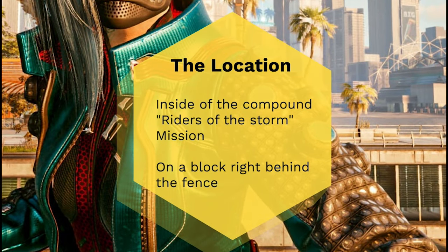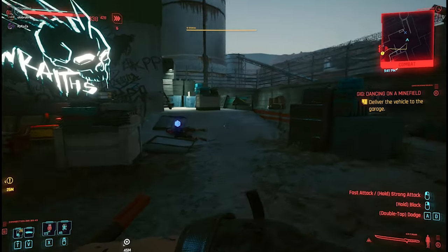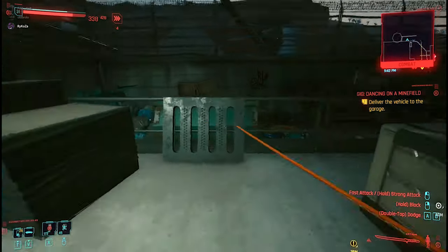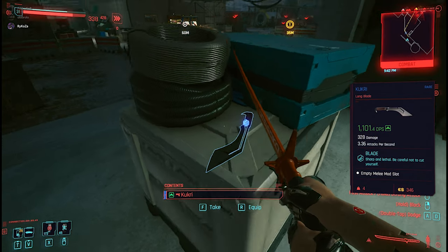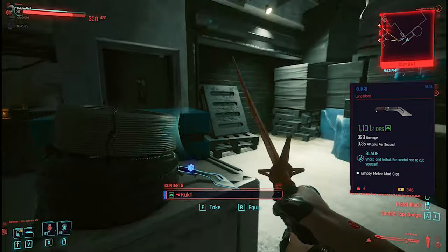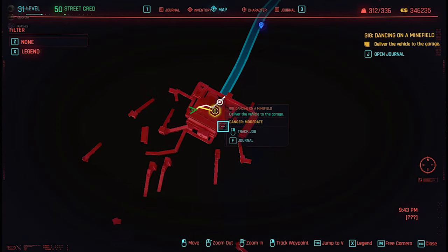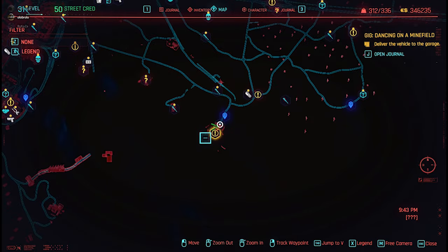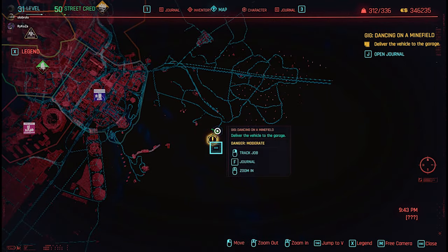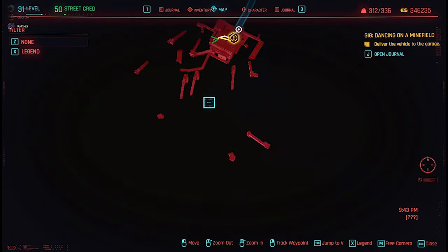The Kukri was right in front of me but it's very well hidden, so you have to know, or you have to have luck as I did. I will show you the exact spot. You do not have to have this quest active — I loaded an old save file, went to the Riders of the Storm mission compound, and found where the Kukri is laying. You can go there, farm those guys, and loot the Kukri.